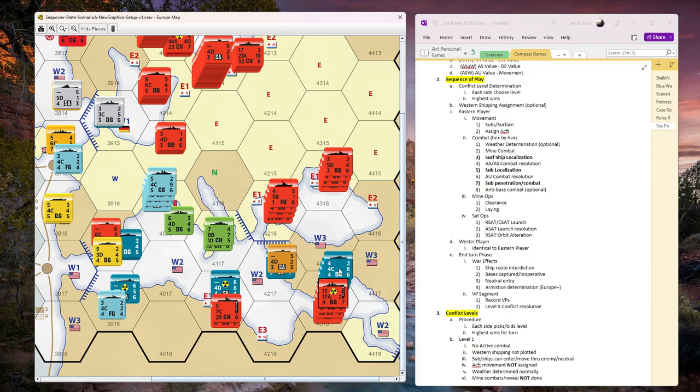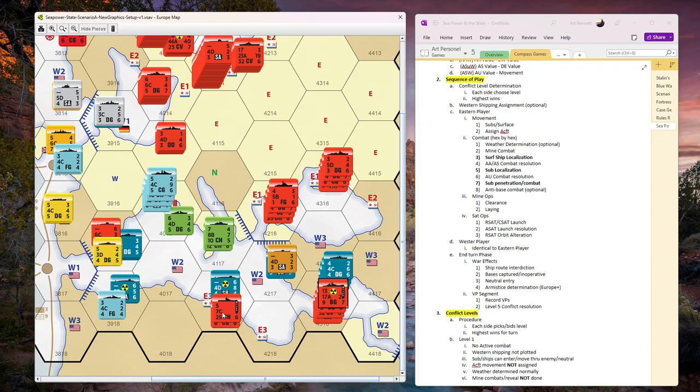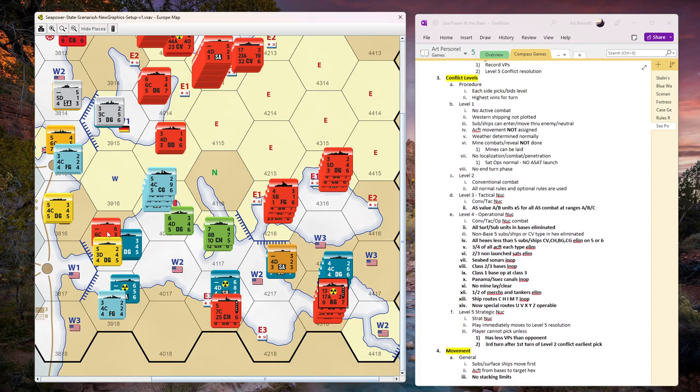They all get a shot in at the same time the carrier air group does, which is good news. Sub movement rules: you can move through two hexes. Surface ships have to stop when entering a hex with enemy surface ships, subs, or a base. Submarines have to stop on the second one. So this sub is not going to survive here - I'm going to pull him out and just help in the search for the boomer. There's the Med fleet moved.